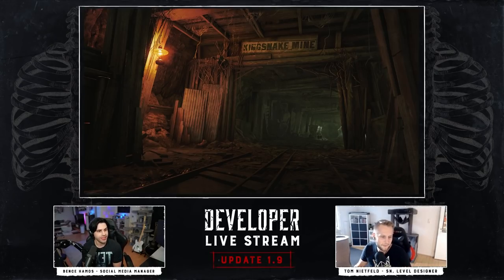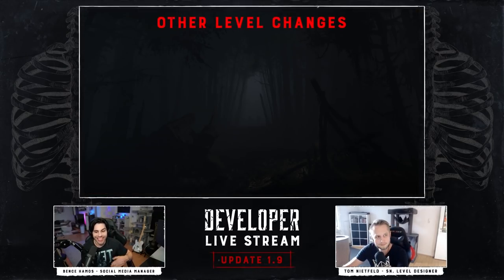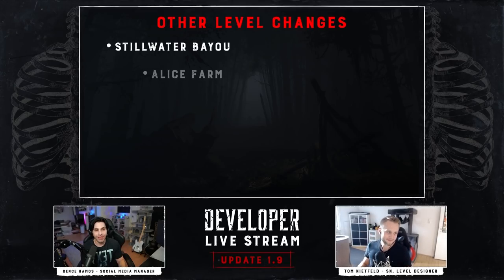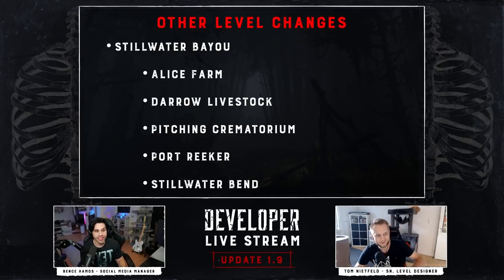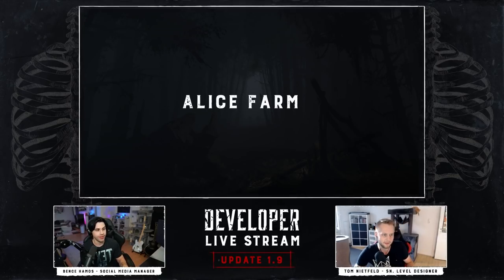Whenever the update is on test servers you can all try it out — please leave us feedback regarding this, as it's a whole new area to access. But this is obviously not the only change; it's actually a small part of the level design changes we have in store. Our awesome level design team made changes on all three maps. Let's start with Stillwater Bayou. These are the compounds that were changed and we'll look at them one by one.